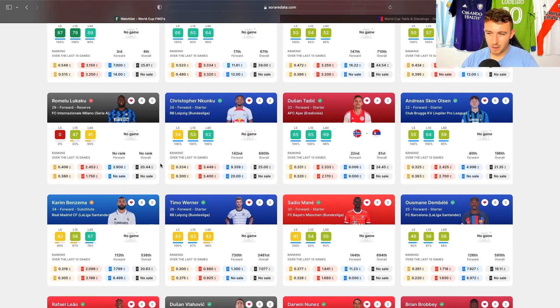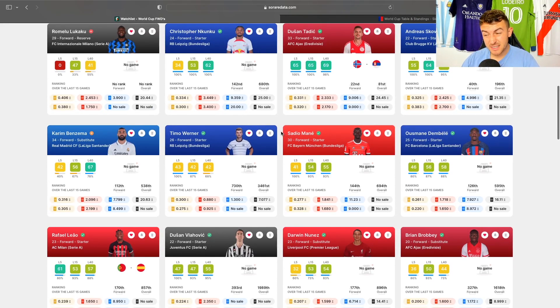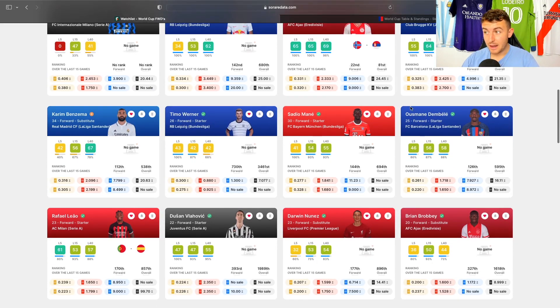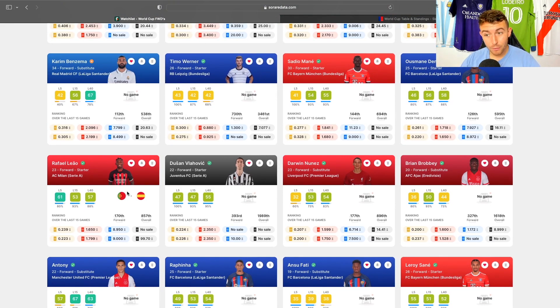Benzema — obviously Benzema. Timo Werner I just wouldn't be touching personally. Sadio Mane for Senegal could be a decent card. Dembele for France — if he plays as good as he has been for Barcelona, there could be a very interesting card there. Liao for Portugal could be decent — provides loads of assists from that left-hand side. Vlahovic could score goals for Serbia — could be a nice little duo with Tadic.